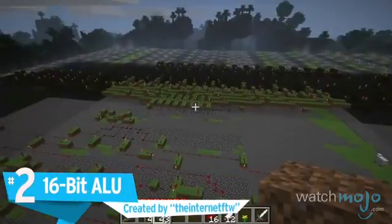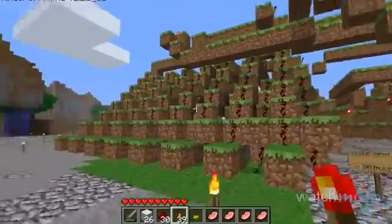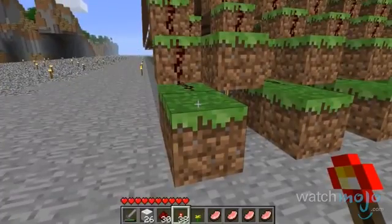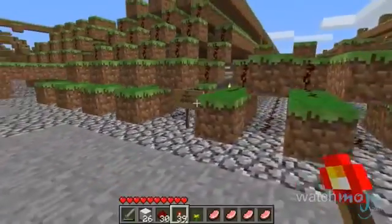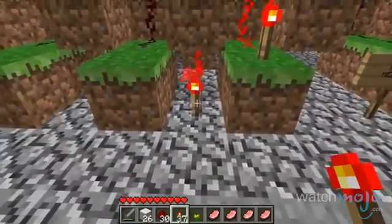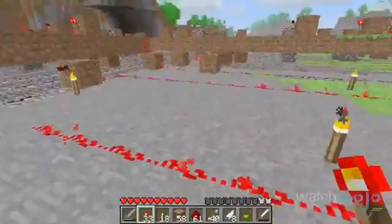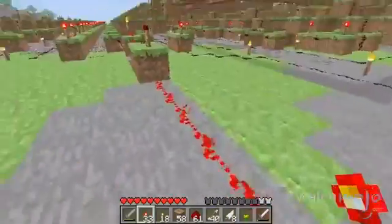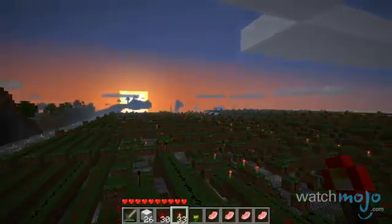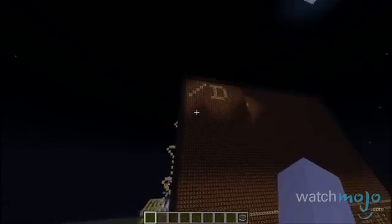Number 2: 16-bit ALU. The things that people can do with redstone. Back when Minecraft was still in its alpha phase of development, people faced the limitations of not having creative mode's limitless inventory. But that didn't stop this creator, who worked within the restrictions to build a fully functioning arithmetic logic unit using redstone circuits. The resulting 16-bit computer would allow players to perform simple math equations. Considering the system took up countless in-game miles and actually works, it is an outright miracle of invention. This project also inspired many other creators to build their own computer systems within Minecraft, including one that features a fully functioning keyboard.